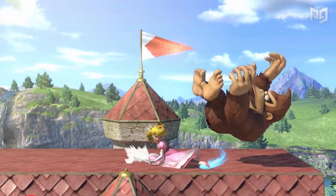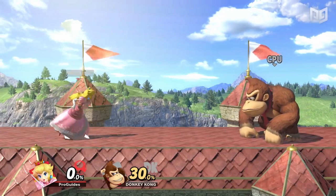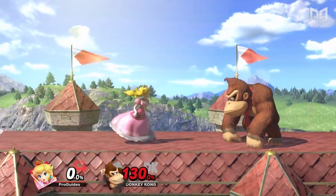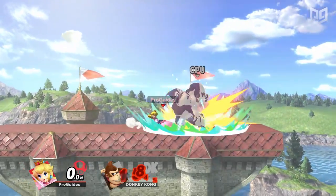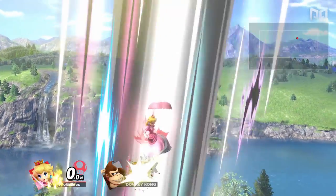Peach's down tilt is a low sweep kick that meteor smashes grounded opponents. This move allows for many follow-ups, including forward smashes at low percents or forward and up aerials at mid percents. If your opponent is already at a high percentage, they'll fly up even further, opening them up for Peach's parasol. This not only deals a good amount of damage if it all hits, but could cause a KO if they're shoved up high enough.